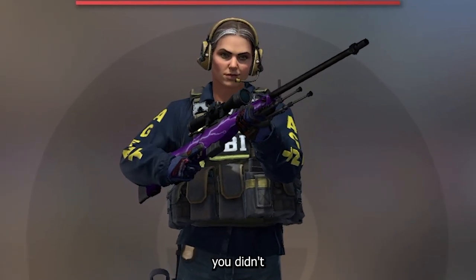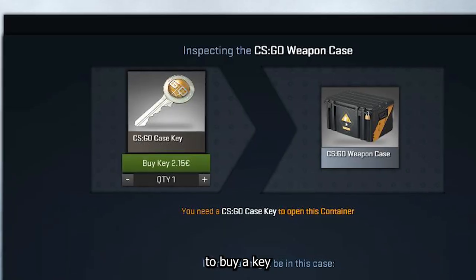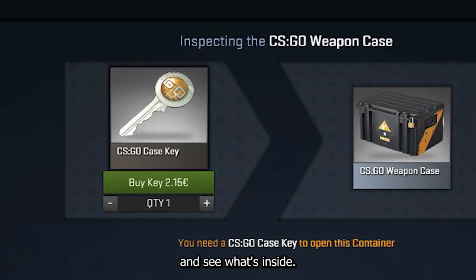From these collections you didn't just get any random skin drop — what you got was a weapon case with the option to buy a key to open it and see what's inside.